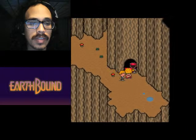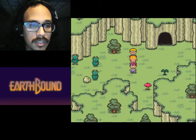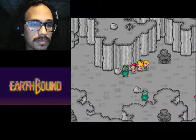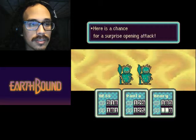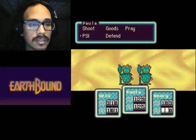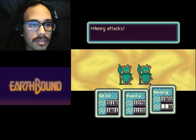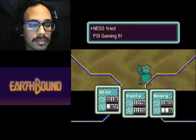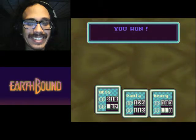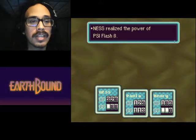Originally I was going to do a live stream for this, but I don't think that would be very fair. I basically want to decorate this episode with some effects. Better run, you little bitch. Get the fuck away from me. Green motherfucker. All right — offense 1×1, maximum HP 1×2, maximum PP 1×2, money by 1×1, the power of PSI Flash.